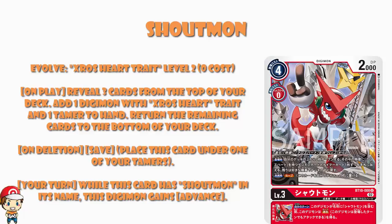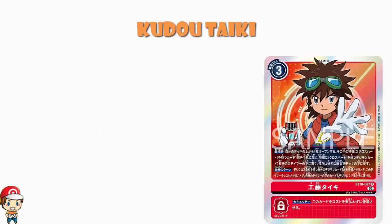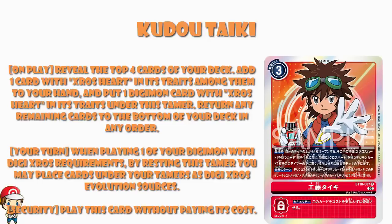And then we've got one tamer to have a look at — it is Kudo Taiki. You're probably going, is this going to answer a bunch of the questions we've got about why we're putting all these Digimon under tamers? No. It's got the usual security skill that you can play it for free. When you play, you reveal the top four cards of your deck and add a card with Crossheart in its traits to your hand, and a Digimon with Crossheart in its traits under this tamer. Then you return any remaining cards to the bottom of your deck in any order. Once again, we are adding cards to the bottom of the tamer, and once again we still don't exactly know why.